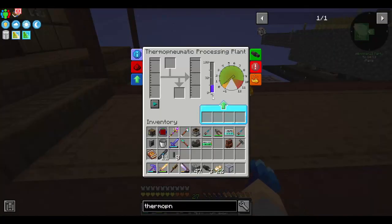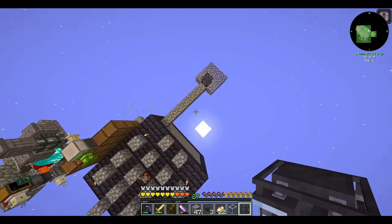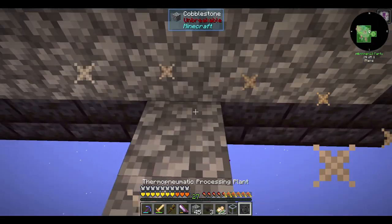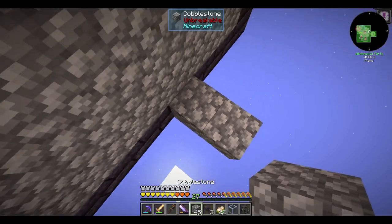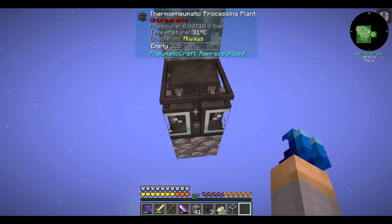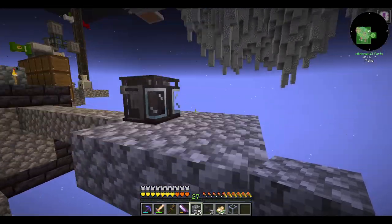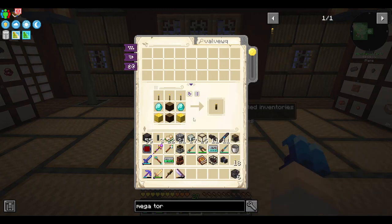If you want to heat up the Thermonomatic Processing Plant so that it goes to the temperature range of 30 to 60 degrees C, by far the easiest way is to put it at a low Y level around 25. Do note that if you want that 303K to 333K temperature, you're going to need to un-insulate the machine so that it can ambiently receive it from the environment. With the advent of easy diamonds, it's time to make some megatorches.